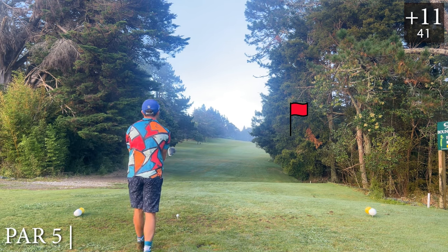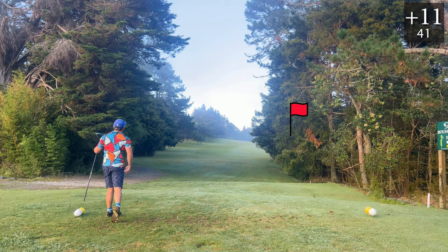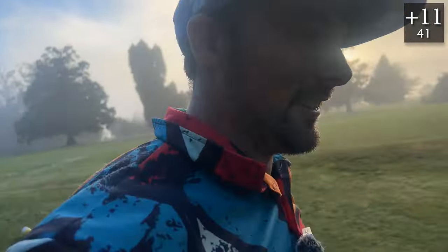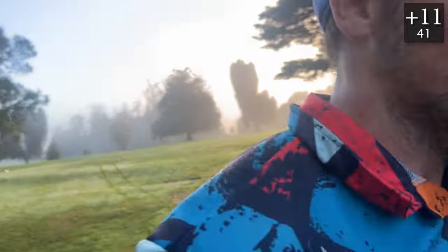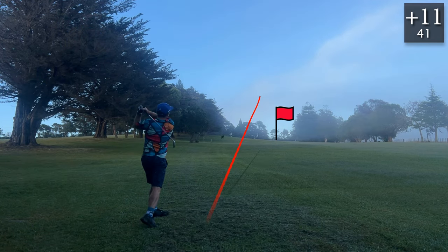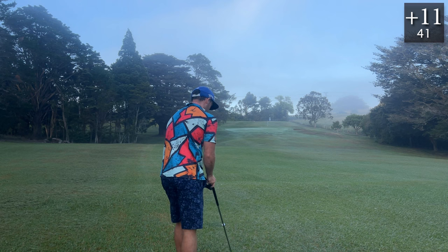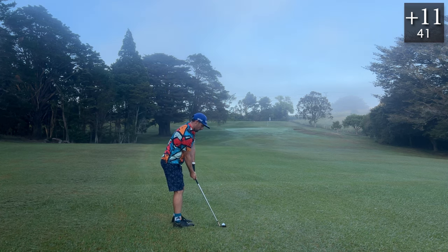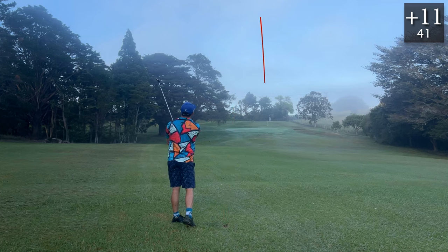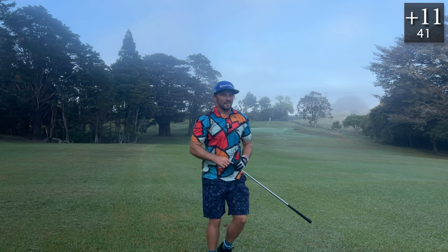Short par five — these are the holes we need to make up a shot. Driver in hand — damn it, first real bad drive of the day. Hit that tree on two, forget that. Six iron just to the top of the hill — what a strike! Right at the top of the hill like I said. Short par five still gives a chance for green in reg. 52 — sit on the green, don't roll off. Green in reg again! Can get a par to finish the front nine.